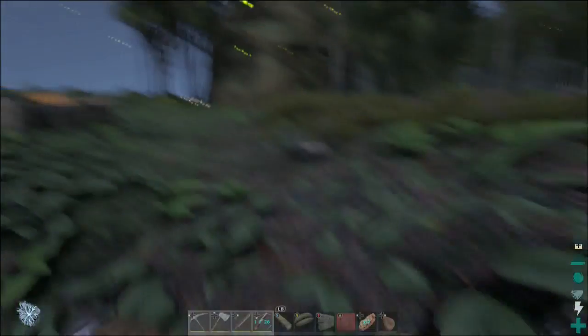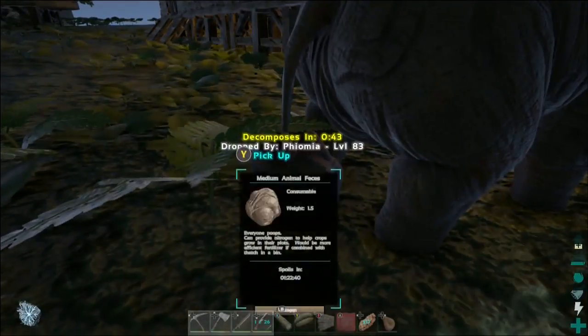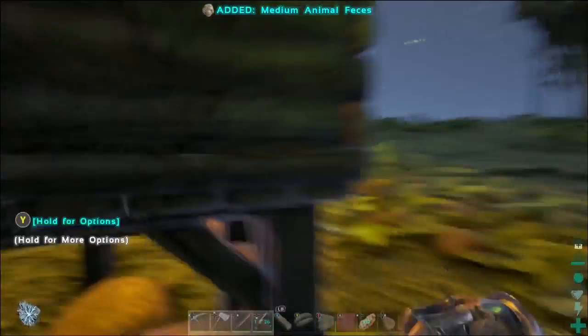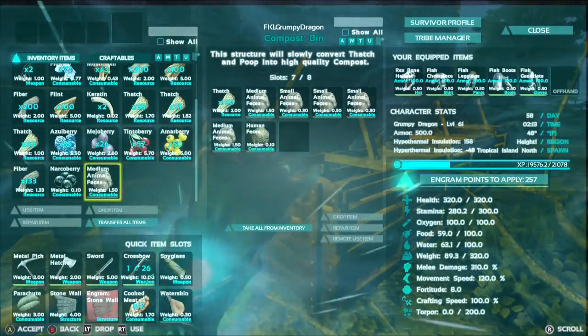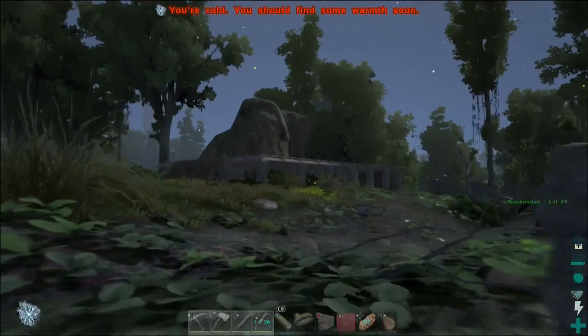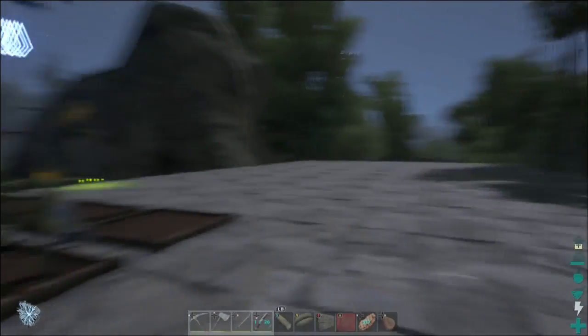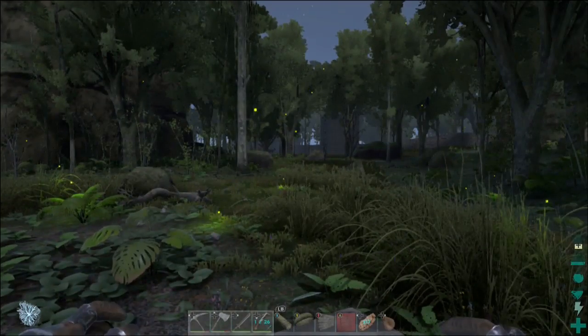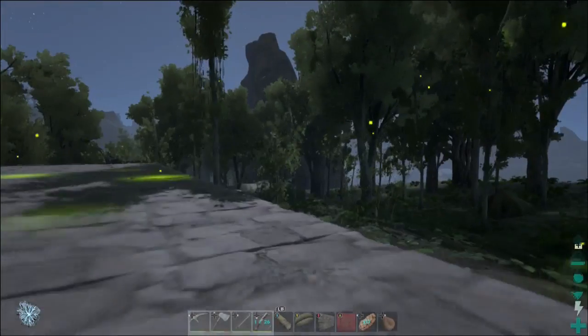Coming at you live from the Grumpy Dragon Xbox One Center dedicated server. Now in our last episode I went and got myself a dung beetle and we've been trying to work on getting the garden going so that we can get some higher up tames. I figured today we'd go ahead and start to get this crafting building a little more in place and get some greenhouse glass built up so that we can actually get the greenhouse effect on our thing.